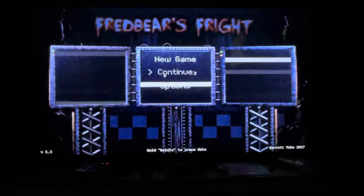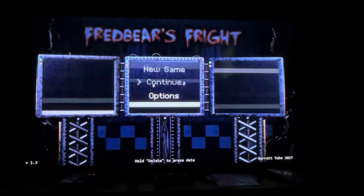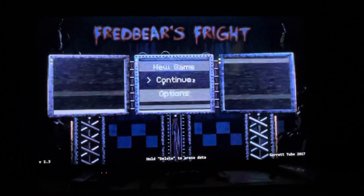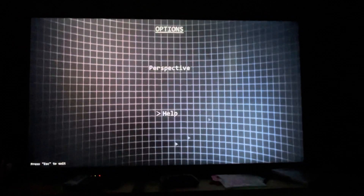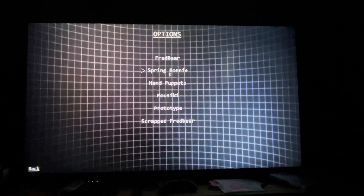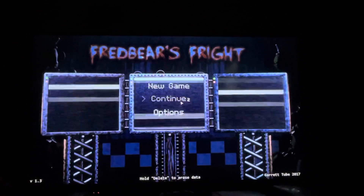Hello guys, welcome to a new video where today we're back playing Fuzz Red Bears. I like to get those two mixed up. So I've discovered that if you go into options there's a help menu - Spring Money, Puppet, Sneaky Prototyping, Scratch Redberry. We're not going to be reading those because I like going in completely blind. Time to continue the game.